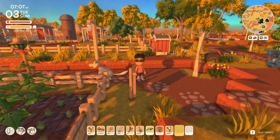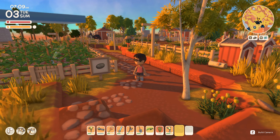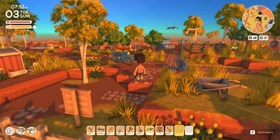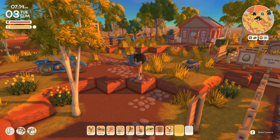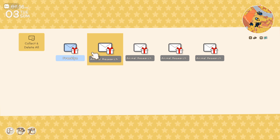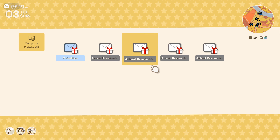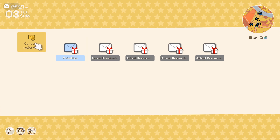G'day everybody, welcome back to our playthrough of Dinkum. Another very sunny summer day, but it is a Tuesday which means we have a chance to hopefully find Ted out there somewhere, so we're gonna try and make sure that we do some activities involving going out into the bush or the tropics or wherever really, to try and find him once and for all.